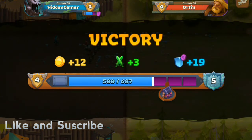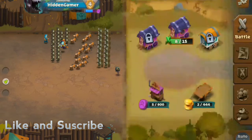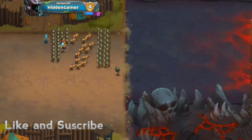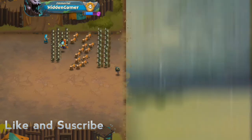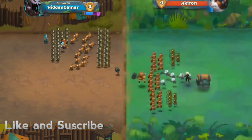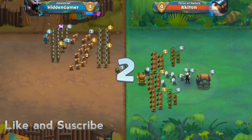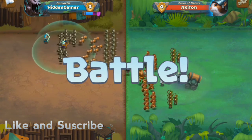Rank 5 — I think we'll get some good beast troops. Hopefully we can open one of these caravans and get some new units so we can change the layout if that happens. As you can see, they have this unit which I don't even have currently — I don't know what it even does.